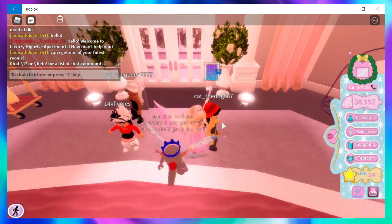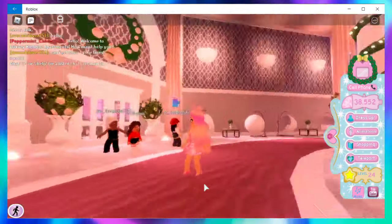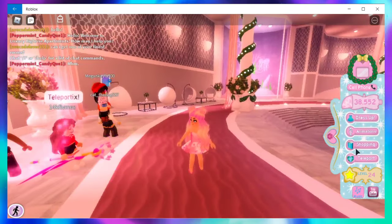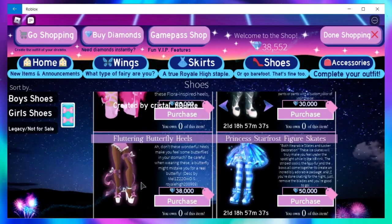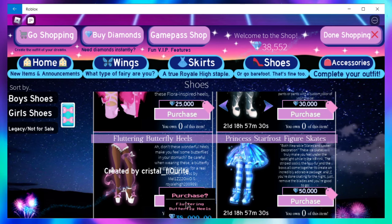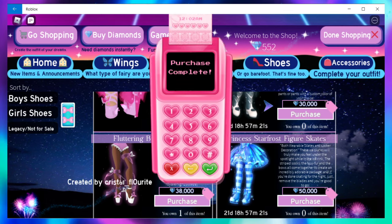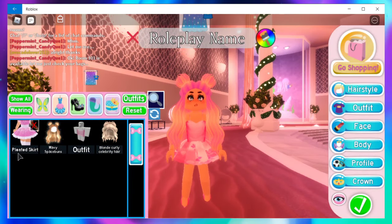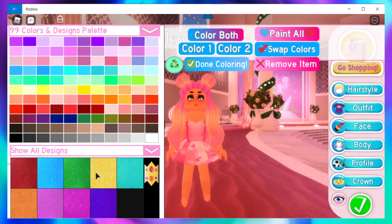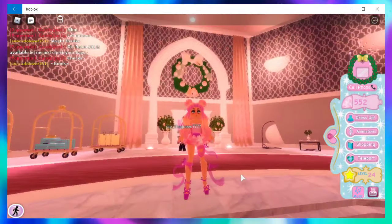Now there's another thing we can do — I'll transport over here for some more light. We've got the legs, we're a little bit taller, and now we want to do one more thing. I'm going to go shopping and buy some shoes. I've really been liking these fluttering butterfly heels. I don't have them yet but I just saved up enough money to buy them, so I'm going to purchase those right now and see what happens when I put them on. We'll go to shoes and put those on in pink.